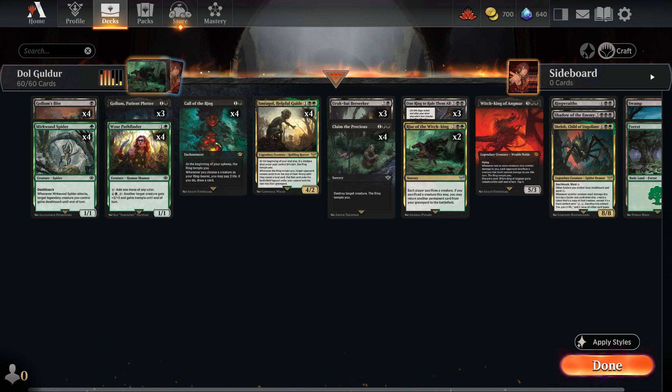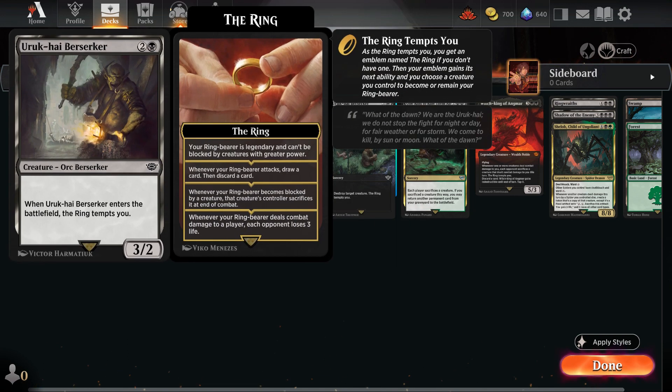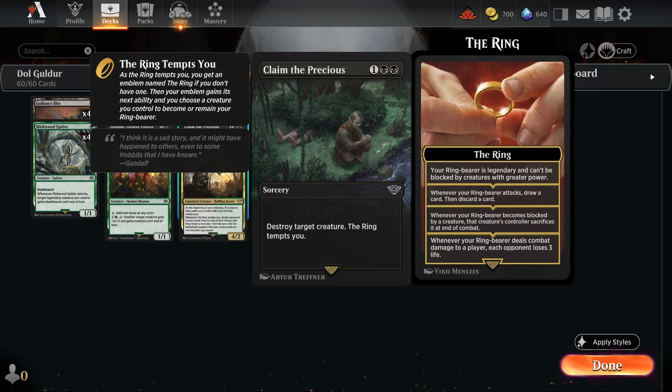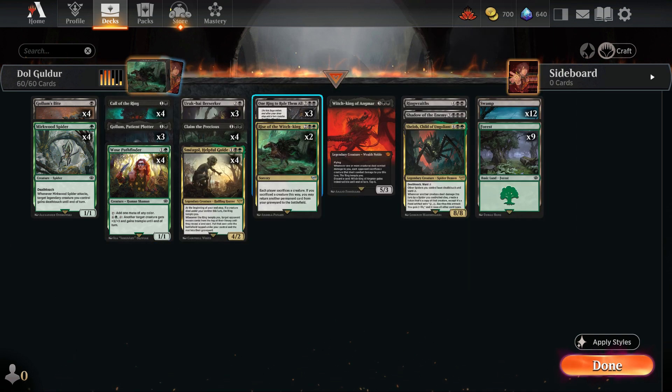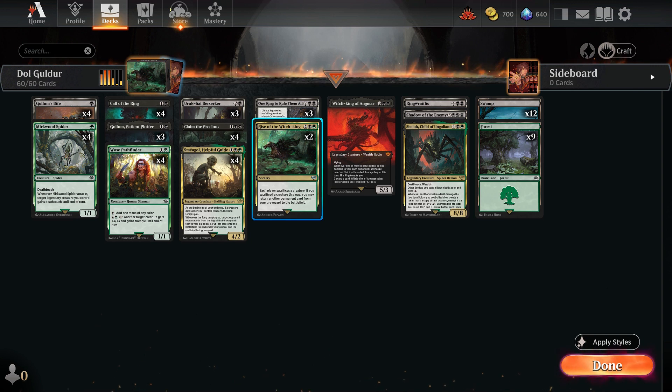We also have several other cards like Gollum's Bite, which we can utilize from the graveyard. Additionally, we have the Uruk-hai Berserker, which is a creature that tempts us when it enters the battlefield. Our deck also features removal cards such as Claim the Precious for 3 mana, and One Ring to Rule Them All, so we can use those abilities. I've also added other thematic cards that complement our strategy, such as Rise of the Witch King.